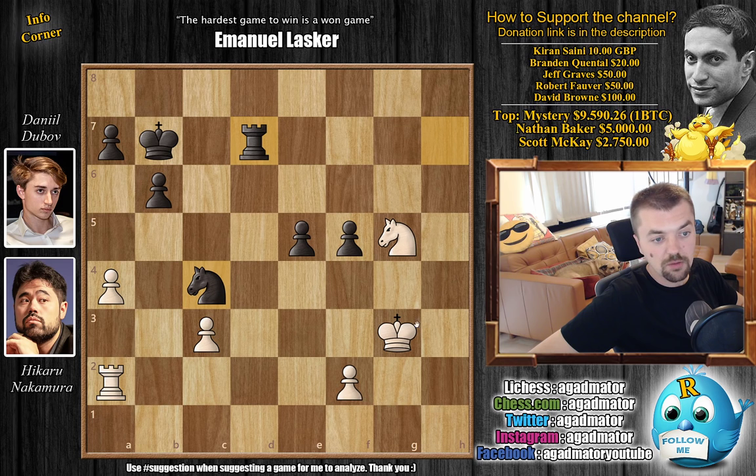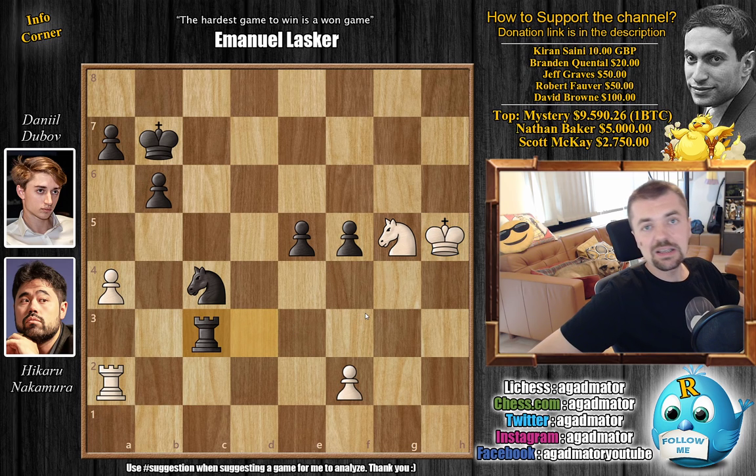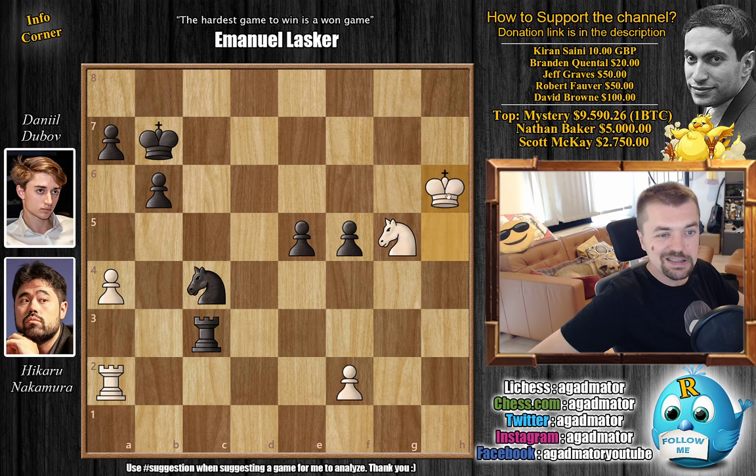There isn't really all that much for Nakamura to do here — he's down a pawn and his position isn't all that great. He goes King to H4, wanting to go King H5 to G6, and maybe gobble up the pawns this way. So Dubov immediately goes after the pawn — we have King H5, Rook captures on C3. And here comes the moment from the title of the video. Nakamura has to go, of course, King G6 to try and put pressure on these pawns. But he goes King to H6.